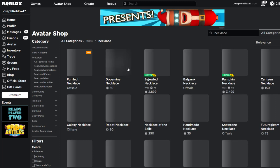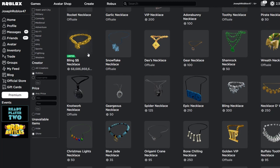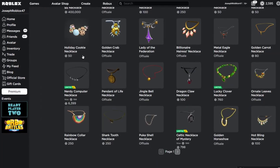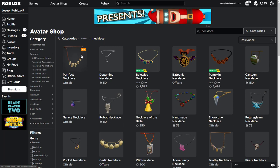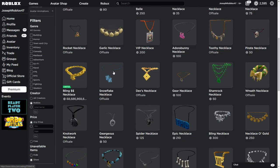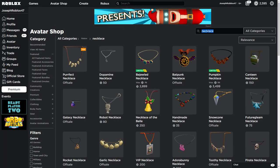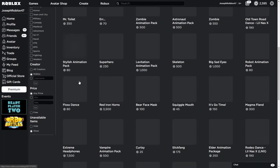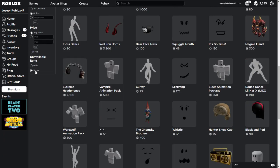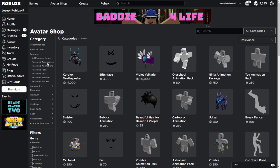I found something quite new — they had some chain necklace related to the RB Battles event. Let me go ahead and refresh and search with just those terms. It's showing as unavailable — this item is quite unavailable right now.